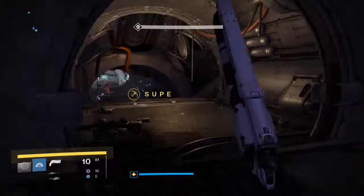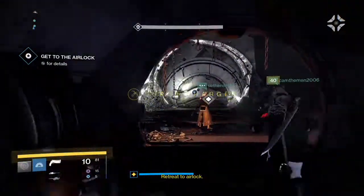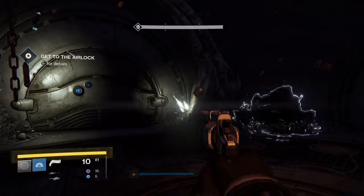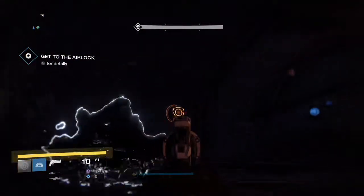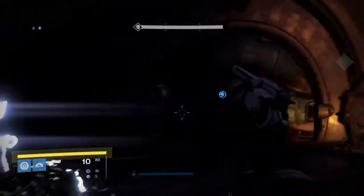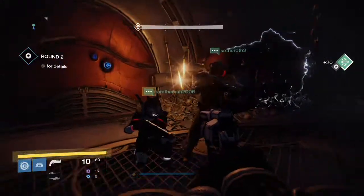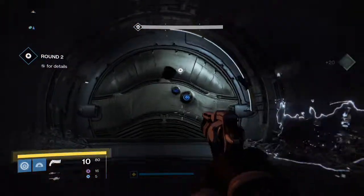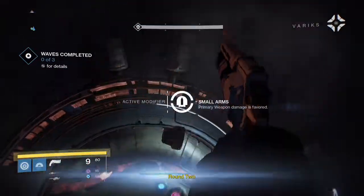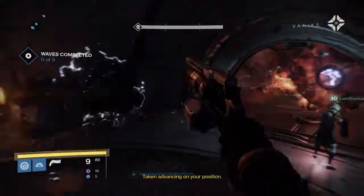Then comes the exotic perk: Maverick. Precision kills move one round from your ammo reserves into the magazine. Basically, you shoot them in the head, they explode, the splash weakens nearby enemies, you shoot those in the head too, and you still have that round back in your magazine — it's feeding from your reserve ammo, effectively giving you a huge magazine.